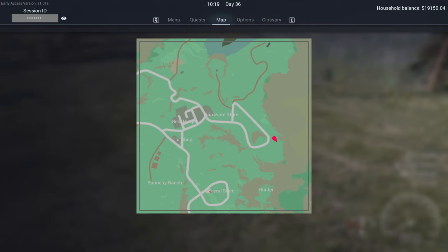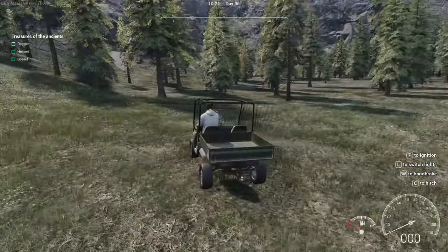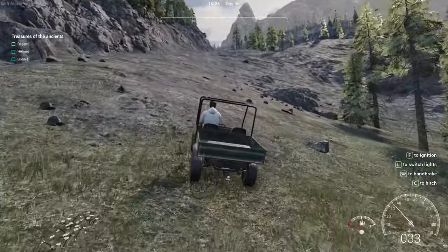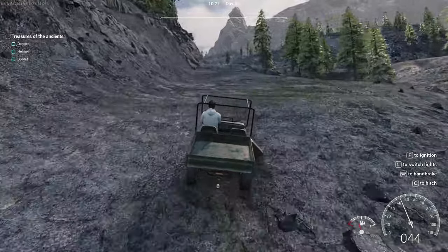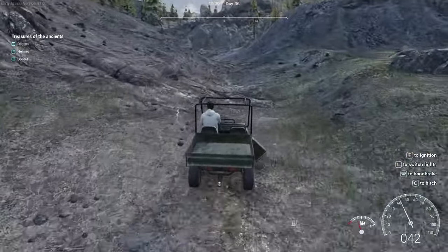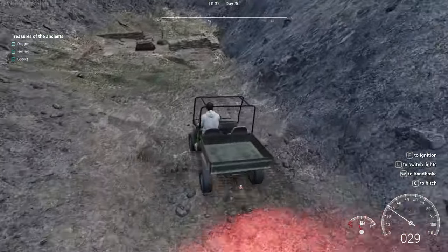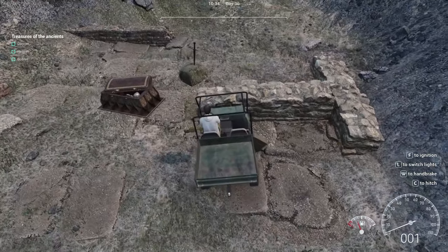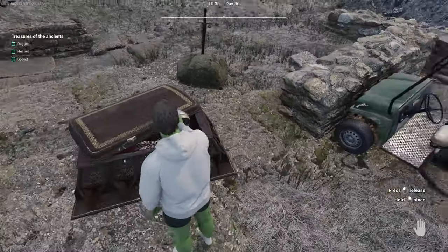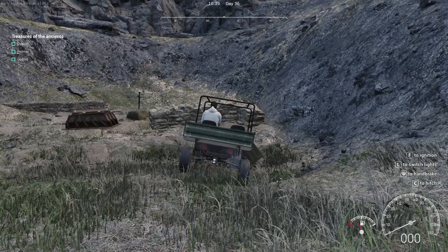The very first one — if you go to where the hardware store is, all the way to the east, to this section of road here, and you come off the side of the road, we're going to head all the way up here. When you get to the very top, you're going to see the site where the ancient treasure is. Keep going up to the top and you'll see this little site down here. Jump out, look in there, and you're going to find the helmet. Pop the helmet into your vehicle. On the map, it's right here off the side of the map.